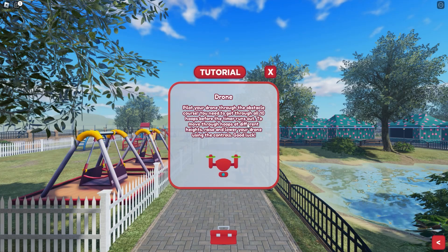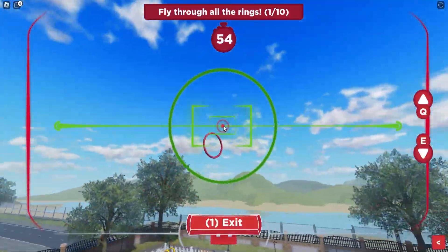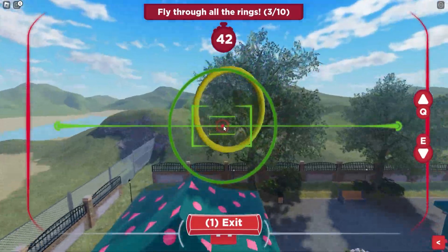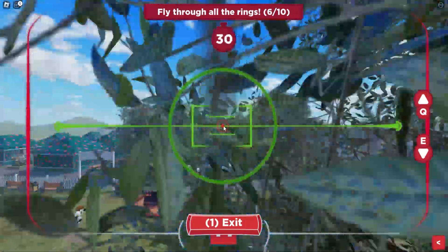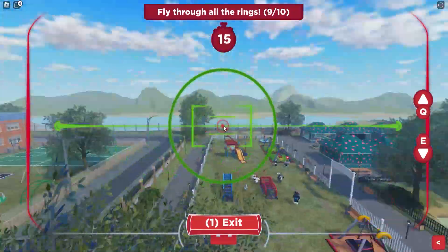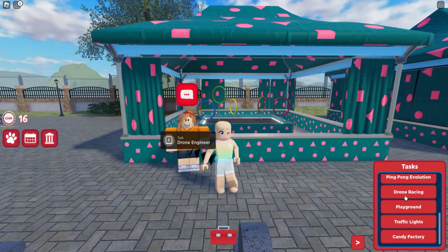Now let's start the drone racing task. All you need to do is fly the drone and go through ten rings before the timer runs out. If you happen to miss them, it's okay — you can just repeat the task. And now we've completed the drone task.